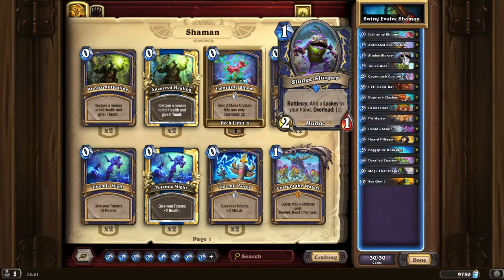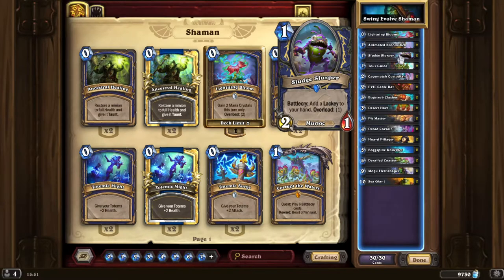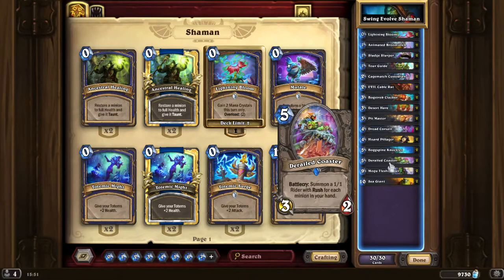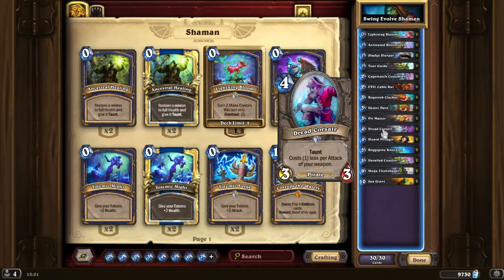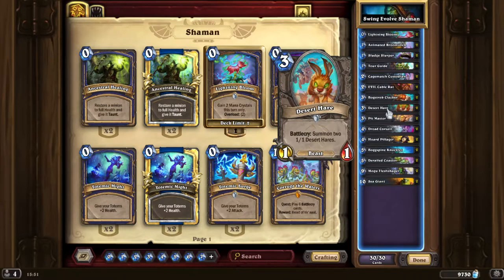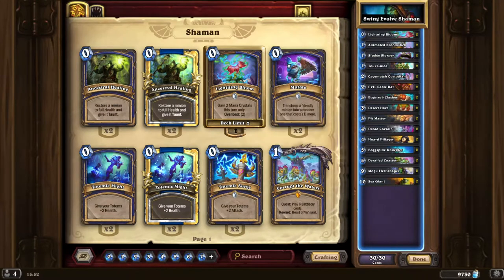The idea of cable rat and sludge slurper — do not play them for tempo. You can play them at the beginning, but don't play the lackeys. You're playing minions which replace themselves — you play a one mana two-one and get a lackey in your hand, so you've got the same number of minions in your hand, which means slowly the derailed coaster is going to gain more value. You can come in with a very big swing turn. In that last game I played the Dread Corsair and Desert Hare — four minions for three mana — and managed to get the mogu on, which discounted the sea giant to zero, and that was the game.